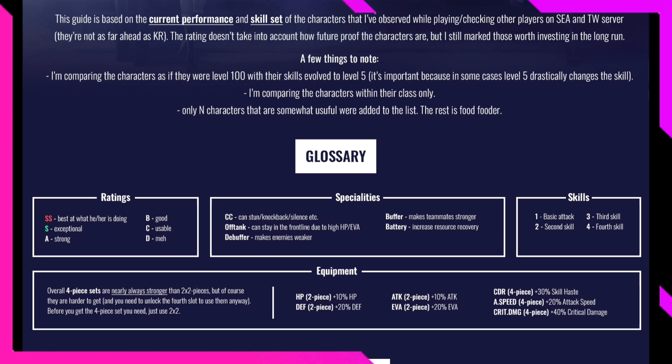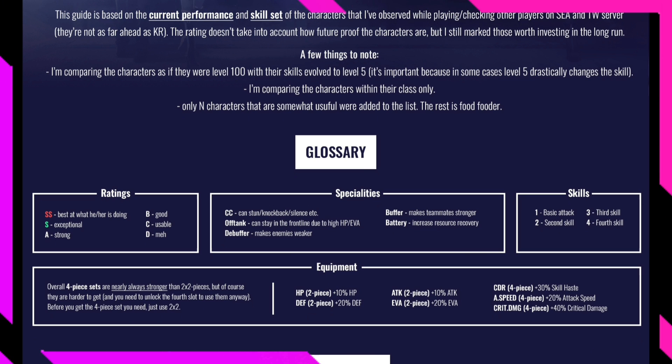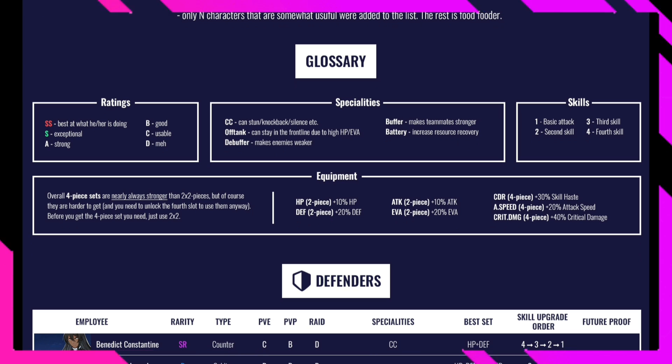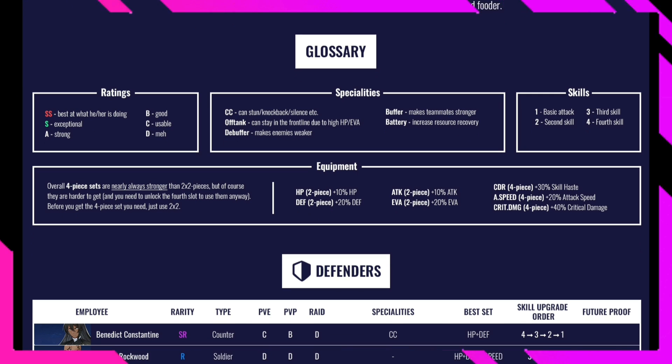Glossary: CC means stun, knockback, or silence. Off tanks can stay in the front line and survive. Debuffers make enemies weaker. Buffers make your teammates stronger. Batteries increase resource recovery. Skills are numbered 1 through 4. Overall, four-piece gear sets are nearly always stronger than two-times-two pieces, but are harder to get and require unlocking the fourth slot at six stars. Until then, use two-piece sets.